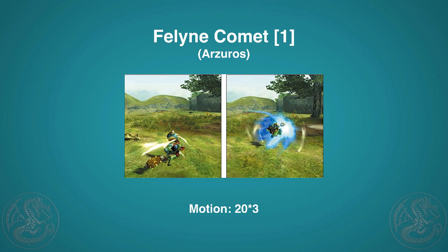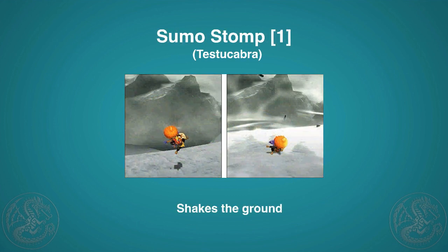Feline Comet costs one point and you unlock it by killing an Arzaros. It does a super fast forward dive for up to three hits for 20 damage each. If you have an impact weapon, it does impact damage as well, so this is a very fun skill.